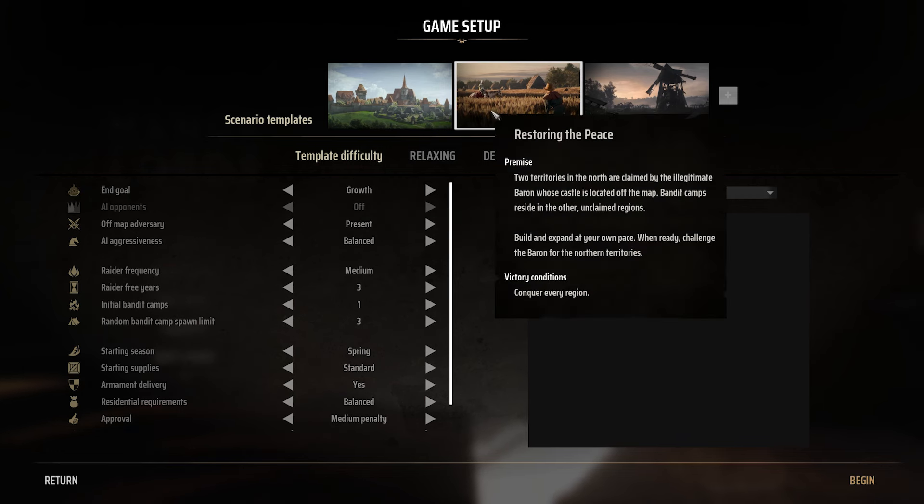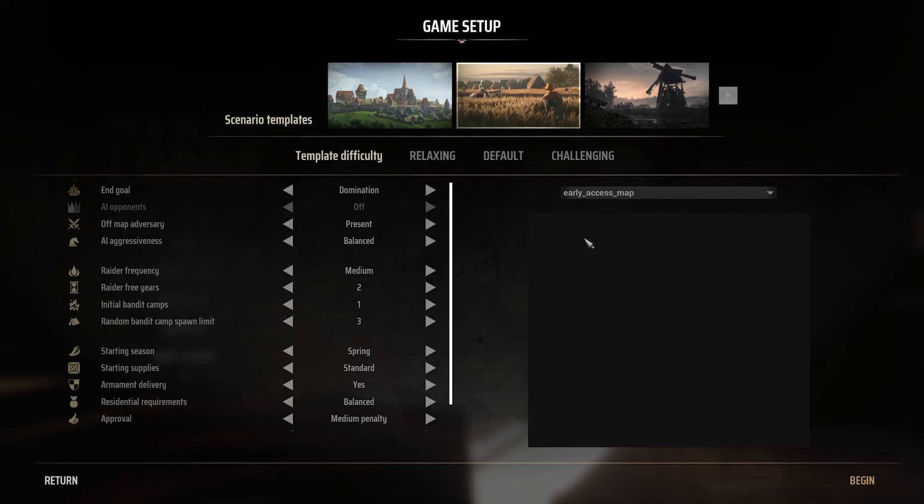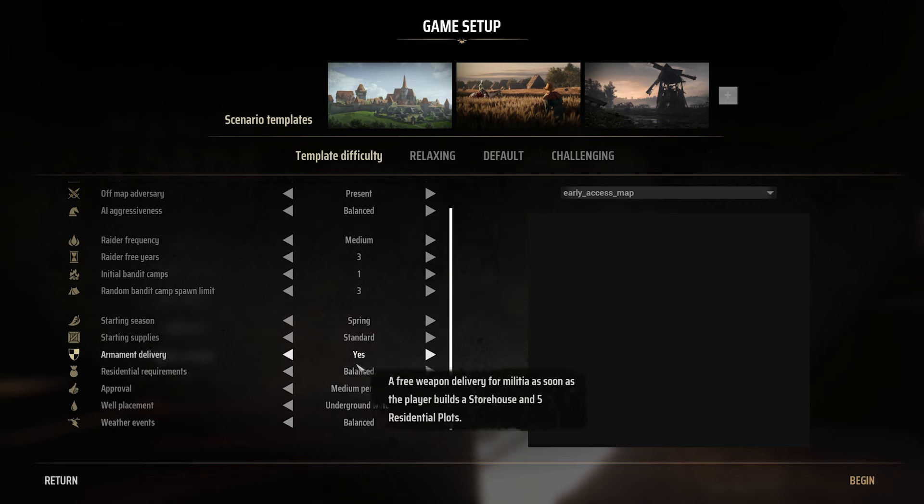I think this is all stuff I set up before. I don't want to necessarily go for a conquest victory, but I'd like an adversary to be present. Let's have a few raider years. Pretty much everything else on default — let's get started.